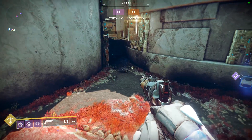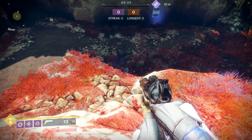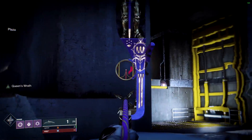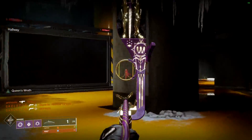An odd thing we found is that drawing a bow will not break invisibility until the arrow is fired. It seems a little inconsistent that a fusion rifle charge would break the ability, but a bow draw would not. Truesight from Hunter Perfect Execution or the Wishender Bow can see invisible opponents but do not grant radar pings to the user or their allies.